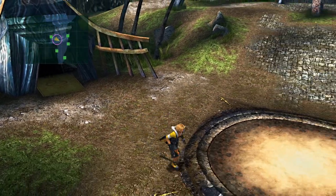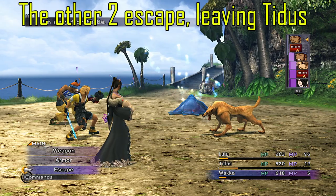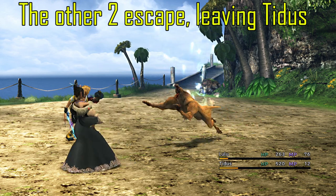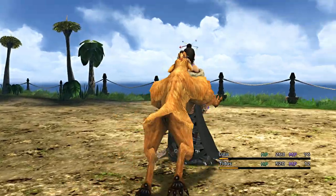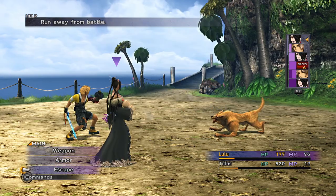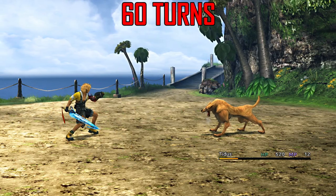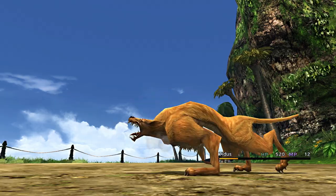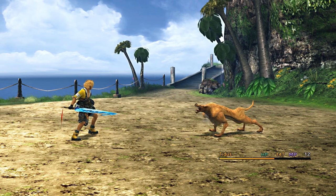From the word itself — Loner — Tidus must be alone in the battle for his overdrive gauge to keep on charging. So always have two characters escape and then leave Tidus alone in the battle. To learn this overdrive mode, Tidus must take at least 60 turns by himself. You can quickly learn Loner by switching weapons or armors in battle, since it lessens the cooldown between turns, or simply by just guarding.